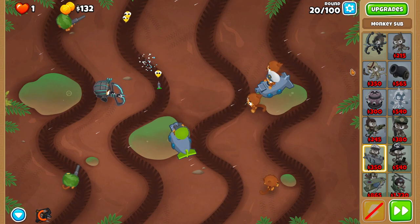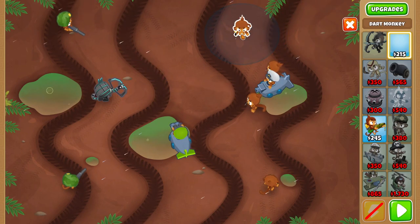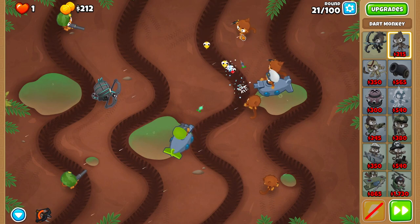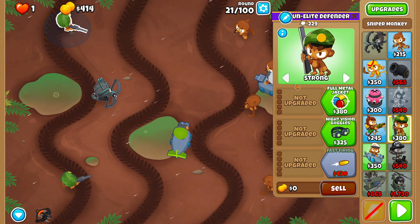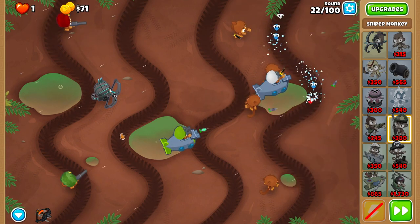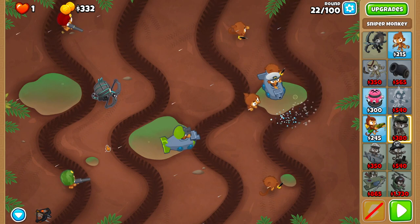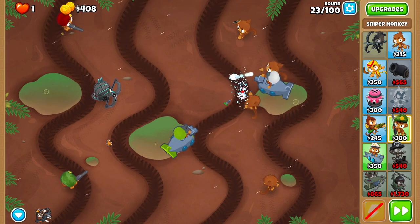Upgrade your Sub to Twin Guns before the start of round twenty. Before round twenty-one, place a Dart Monkey at the top so it can give your Sub some intel. Before round twenty-two, upgrade your Sniper to Full Metal Jacket. Rounds twenty-two and twenty-three are also very RNG-based — sometimes you have to micro your bottom Sniper, sometimes you don't.